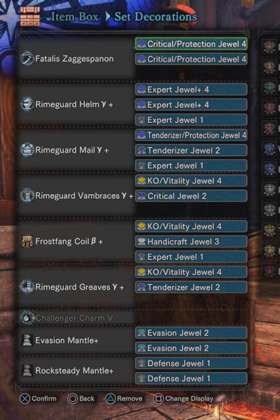Here's what you need: your highest raw Longsword with at least two slots, four-piece Volcano Armor substituted with Gamma if possible, one-piece Frostfang Armor, Challenger Charm, Temporal Mantle, and Impact Mantle.